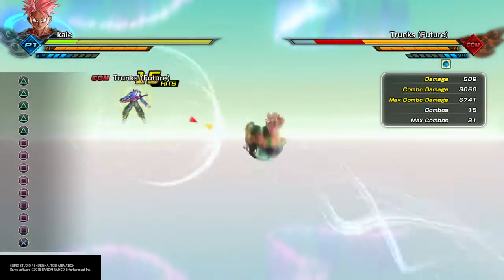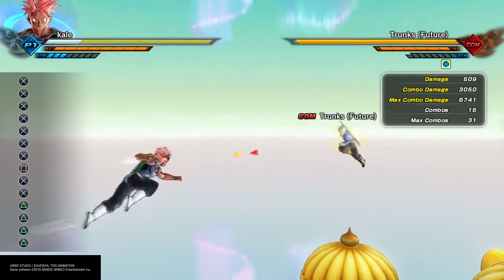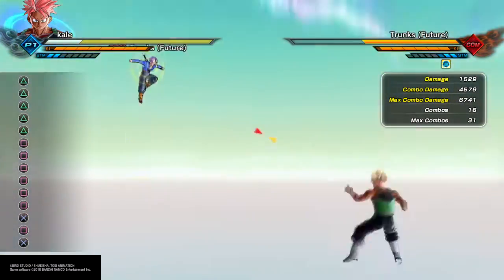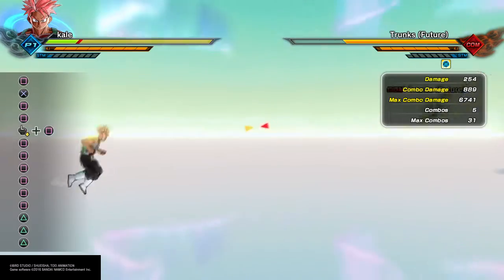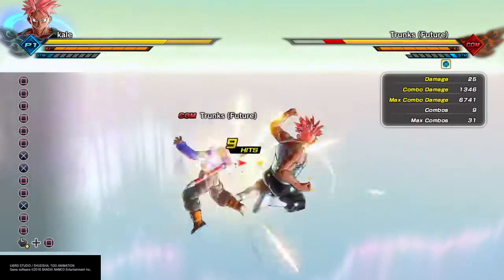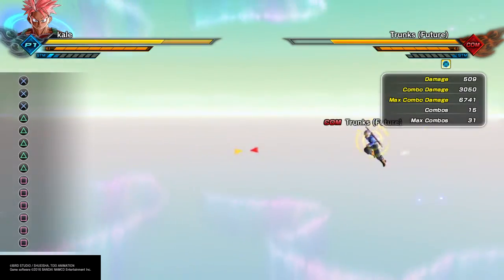If you utilize all these things, you really will become a master at Xenoverse 2. So the things I mentioned: master your sidestepping, manage your stamina and don't use it unless necessary, get your combos in, and analyze your opponent. Those are the most important tips and tricks in Xenoverse 2.